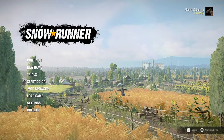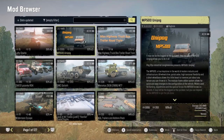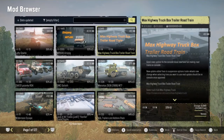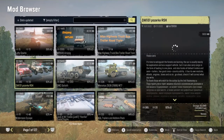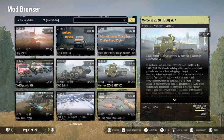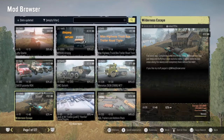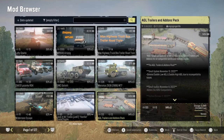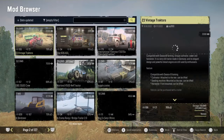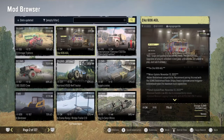Hello everyone, welcome back to SnowRunner console mod update. So we got for today: the Lofty Ozarch, the MP500 Unipog, the Max Highway Truck, box trailers, road train, the ZAX 131 RSK, the GWC Goliath, the Merciless Z 636, Wilderness Escape map, Jack of All Trades, AGL trailers and add-on packs was updated, and then we have the Z2 Vintage trackers tractors.